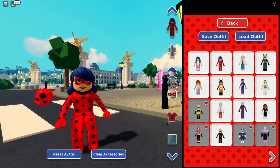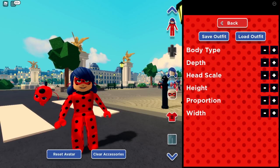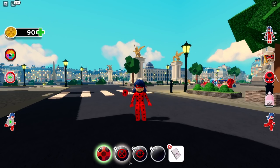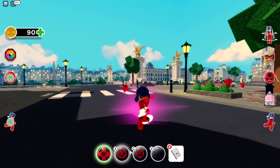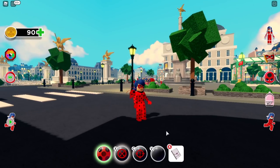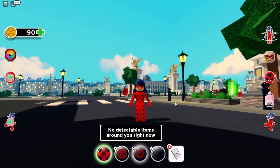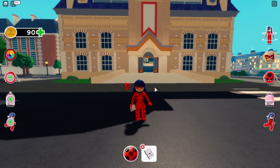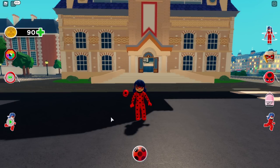You can turn into Ladybug and also change the lighting — that's really cool! This is the first trick you can do: just press X and you throw your yo-yo. There's also another really cool ability — I'm not sure what it is but it's super cool. It was 5,000 gems but I got it free when I joined.